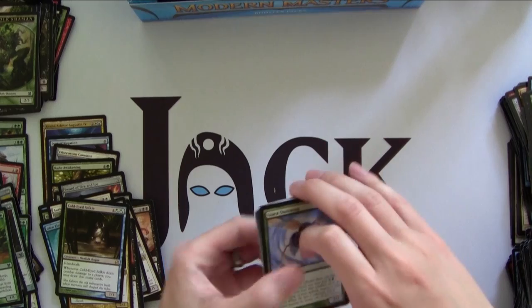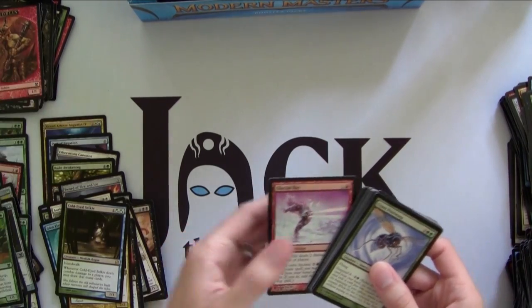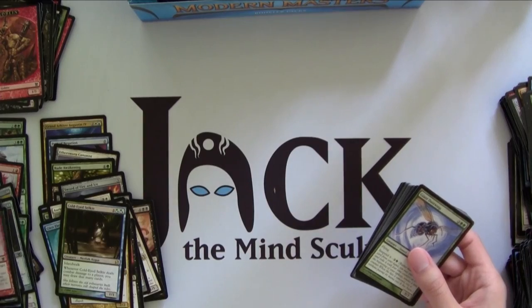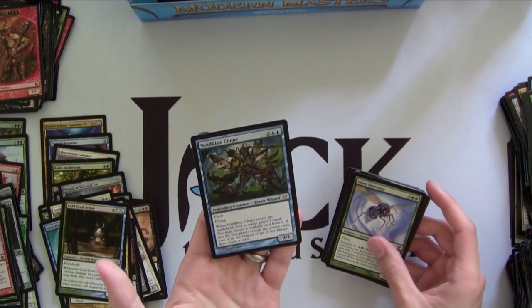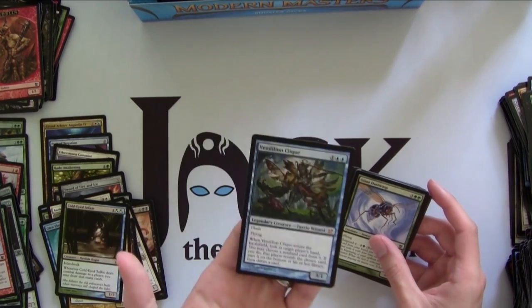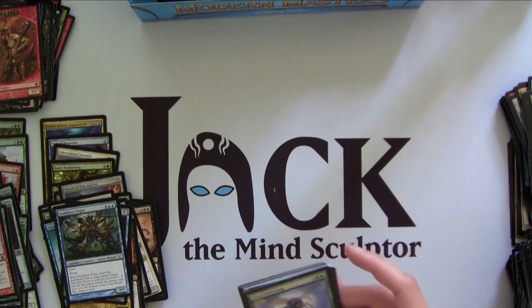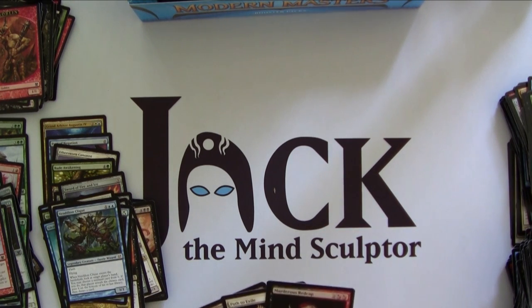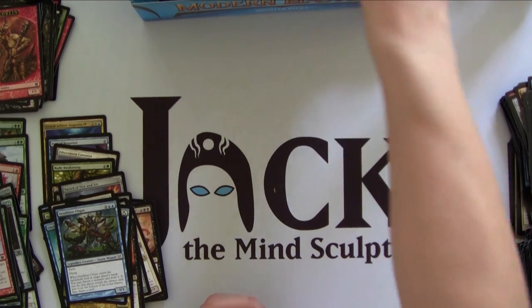Ooh, Foil Glacier Ray — I want to play this guy in Limited, should be fun. And then — nice! — another Vendilion Clique. So with this being the third Mythic, we're probably not getting any Tarmogoyf in the last pack. But I can't be incredibly unhappy with a double Vendilion Clique, one being a foil one.